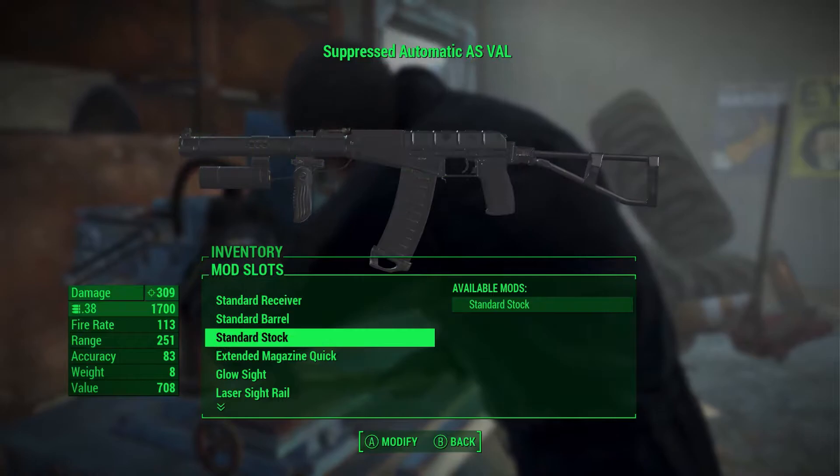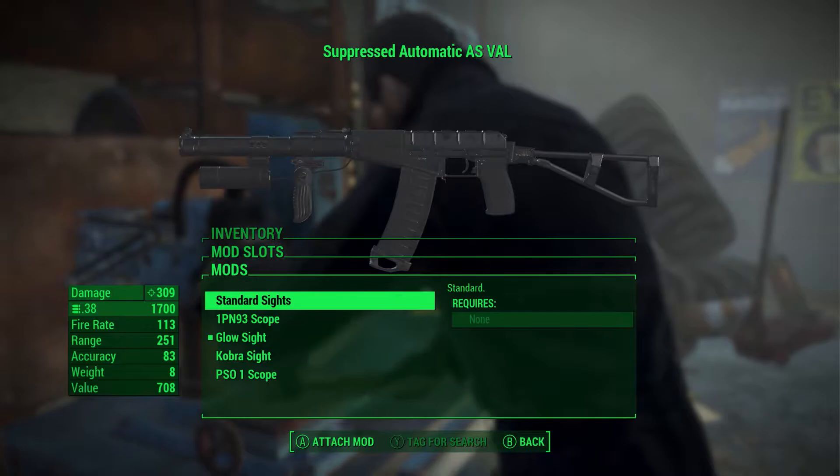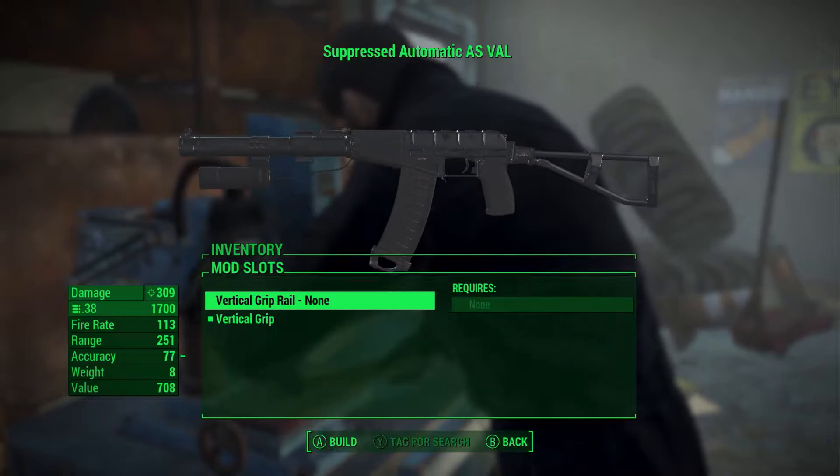This mod adds two special issue rifles from the Soviet Union into the game. Both are highly customizable. You can find this weapon in the Sentinel site or by reaching level 30. It won't spawn normally, only as a legendary drop. That is the description from the mod page.